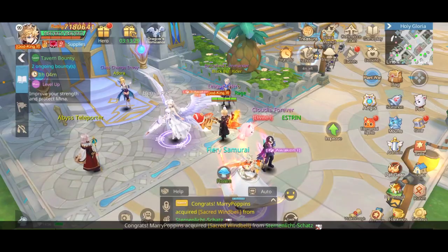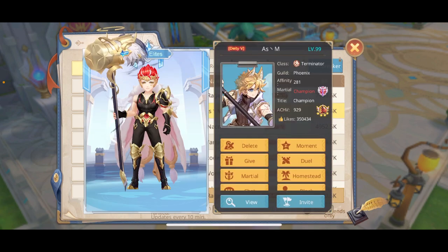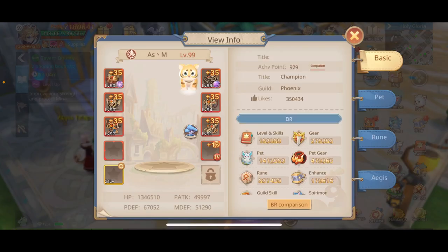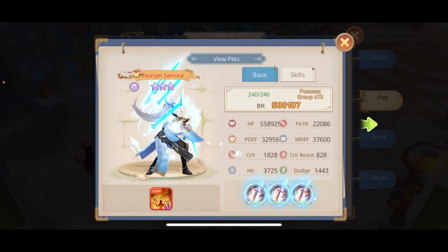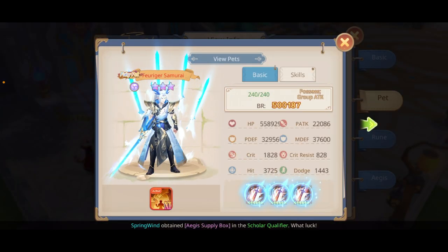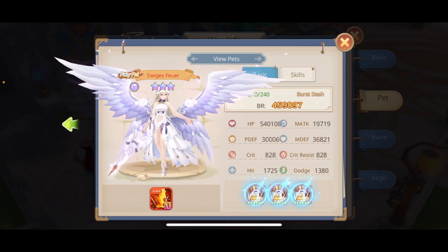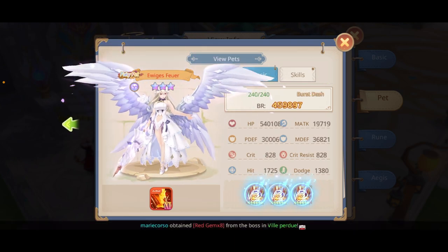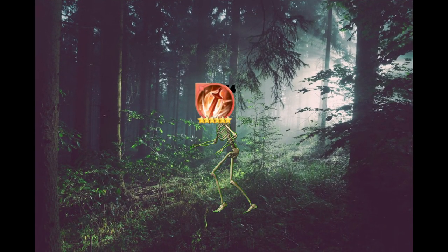Hi guys, in this video I wanted to talk about pet gear. For that, let me first inspect my friend ASM since he has all three sets. We'll keep the telepath set for last because I don't like that set.